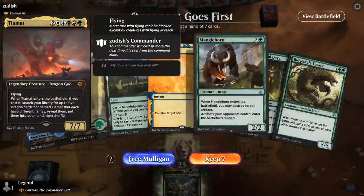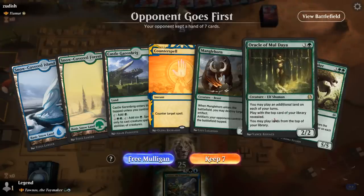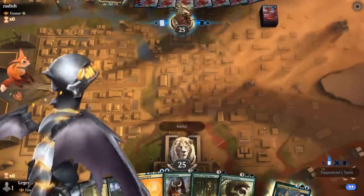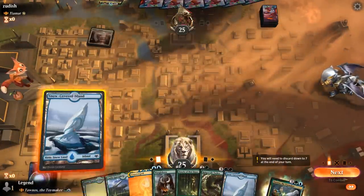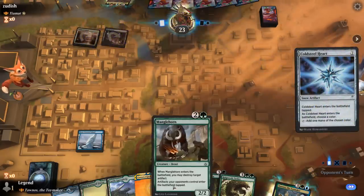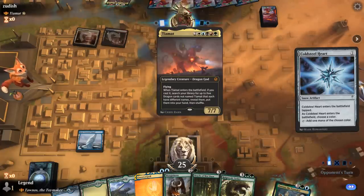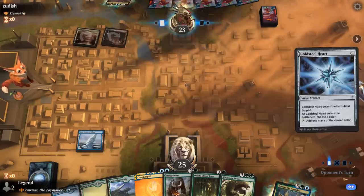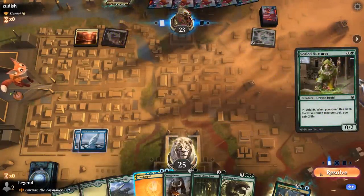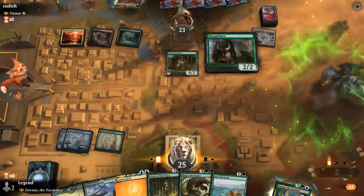Game three: on the draw facing Tiamat, a 5-color dragons deck. Our hand lacks a two-mana accelerant so it's a bit slow, but Counterspell is huge against expensive dragons. We leave up Counterspell on turn two. The opponent plays Coal Seal Heart — something we'd love to destroy with Manglehorn — providing fixing for their five-color deck. We play Manglehorn over Into the North and then oracle to potentially play an extra land. We keep up Counterspell and hit for two, then still have Wash Away available — though the opponent won't cast Tiamat yet.